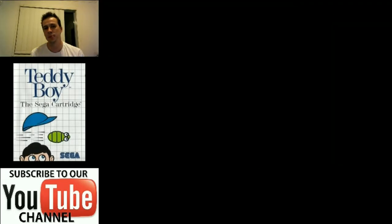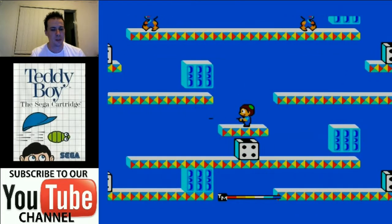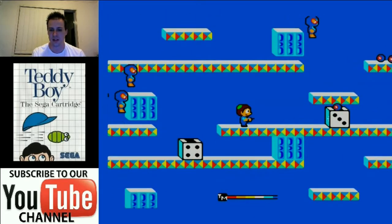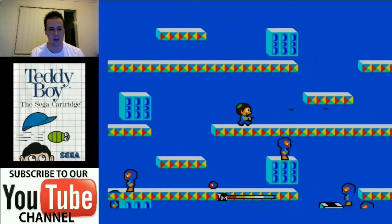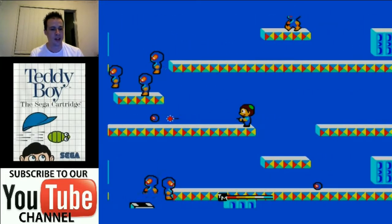Today the game is Teddy Boy. This came out on the Sega Master System in 1985 and it's a lot of fun, so let's get into it. As you can see, you play this character here — Teddy — who's strikingly similar to Alex the Kid. Either he's supposed to be Alex the Kid or he's a teenager on the way to his bar mitzvah. He's rocking a cool looking hat, but either way it's a cool looking hero for a really colourful game.